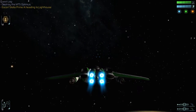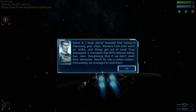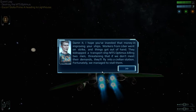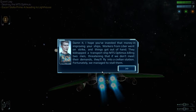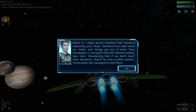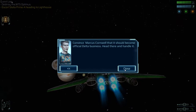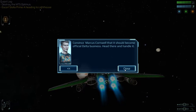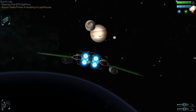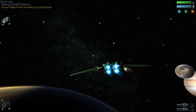An empty transporter can collect supplies from destroyed transporters. Workers from Lieber went on strike and things got out of hand — they kidnapped the transport ship MTS Optimus Prime, killed two men, and are threatening to fly into a civilian station if their demands aren't met. We stalled them and convinced Marcus Cornwell that it should become official Delta business. Sure thing, cousin.